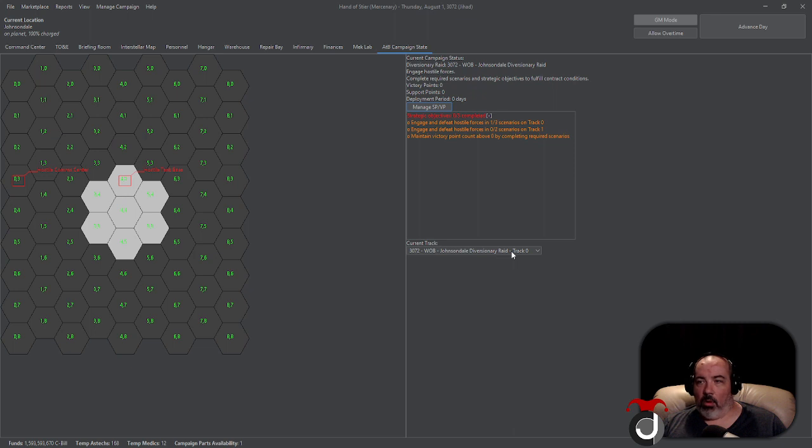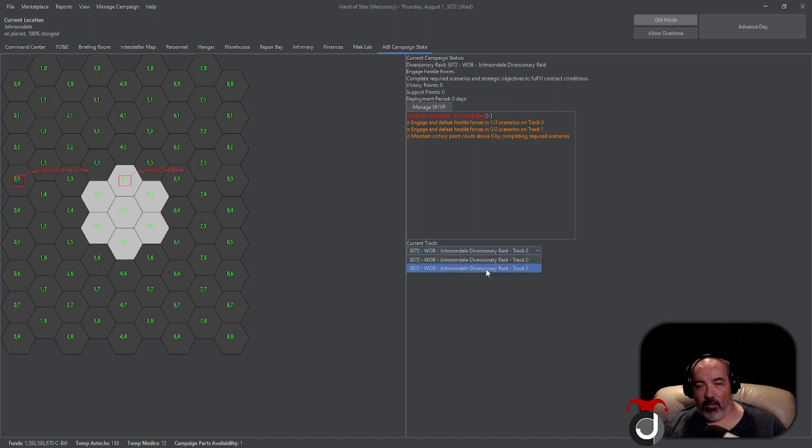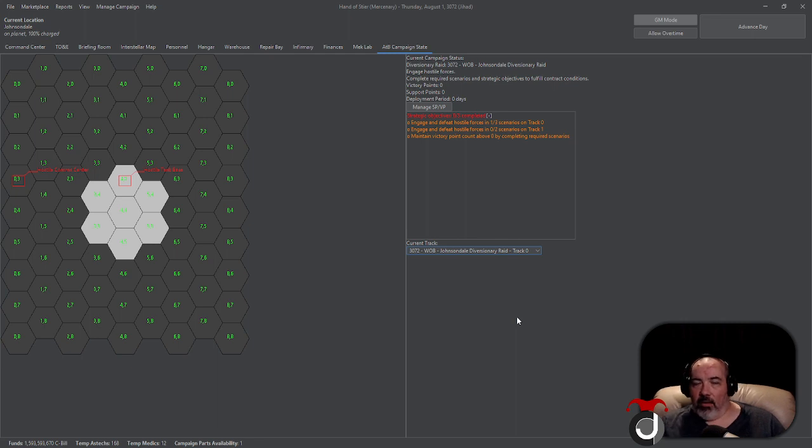Outside of that, you have Tracks. Tracks are different theaters of war or combat inside the confines of a contract space — different parts of the planet you have landed on or dropped forces to. These are different areas of operation where you're attempting to achieve your goals. We have Track 0, kind of like an overall map, and Track 1 which is slightly smaller. There are no graphics, no geography, no terrain yet — it's just straight to the point, getting the information to you.